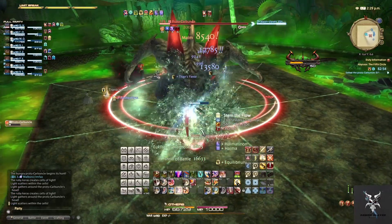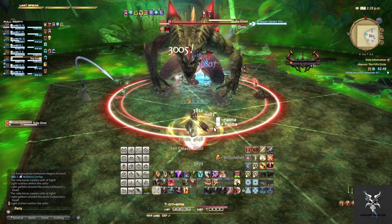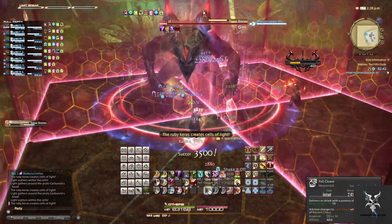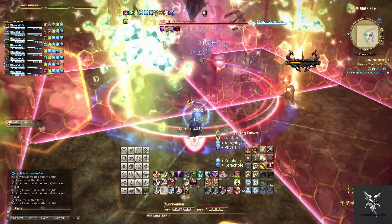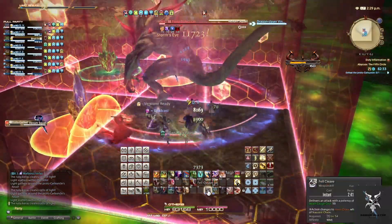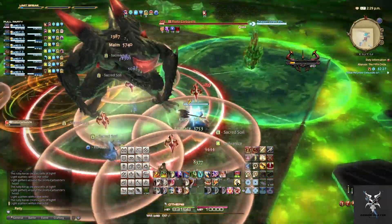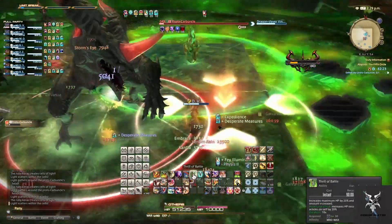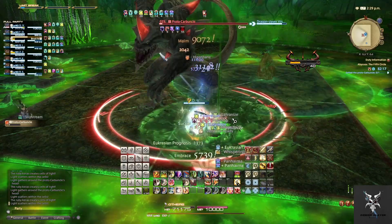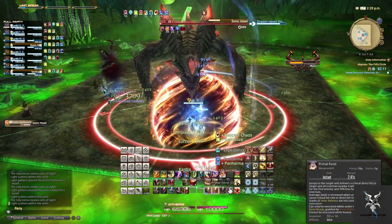He'll follow this up with another Toxic Crush on the tank, and then another Ruby Glow. This one will have Topaz Stones, summoning two regular Topaz Stones and one corrupted one. You'll want to move into the open square that does not have the corrupted crystal in it, then spread out as Venom Squall will put a circular AoE under all party members and then a circular AoE around all party members, followed by the group-up AoE. He'll follow this up with another Sonic Howl, so during this phase, healers make sure to keep everyone topped off.